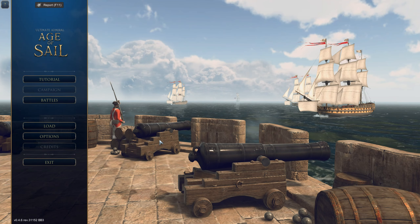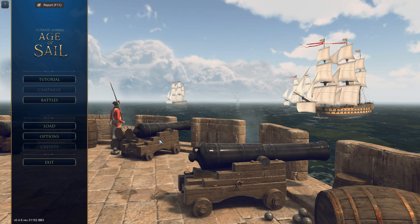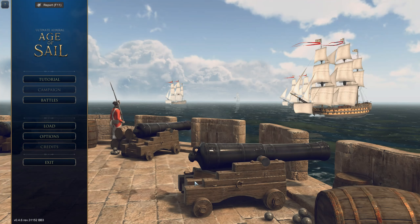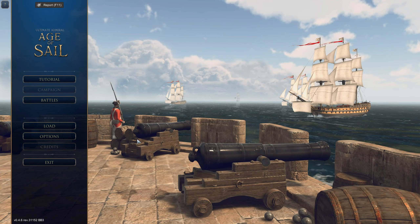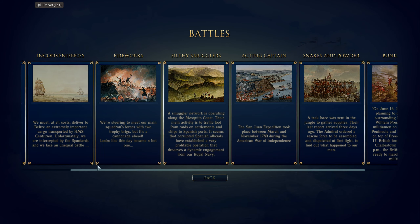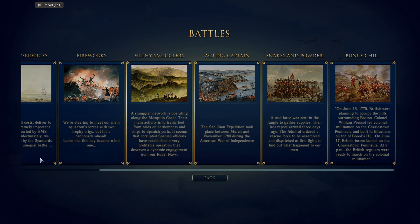Hello everybody and welcome to another episode of Ultimate Admiral Age of Sail. We're going to continue with the battles — we've finished all of the tutorials, not that they were particularly difficult. We're going to do battles from left to right. We've done Spanish Gold and Inconveniences. We have 5 more: Fireworks, Filthy Smugglers, Acting Captains, Snakes and Smoke Powder, and Bunker Hill.